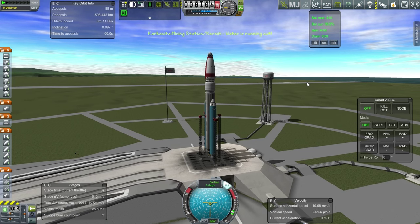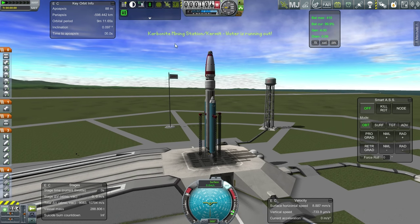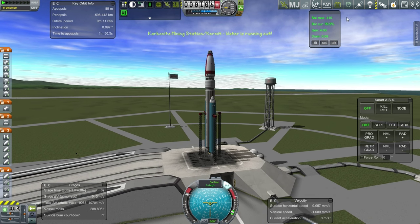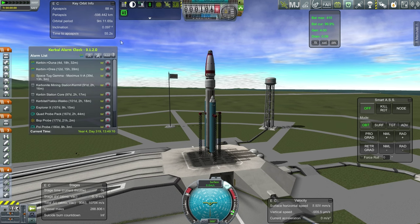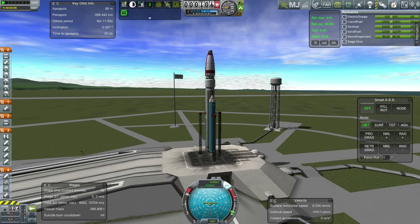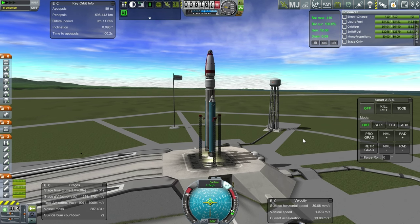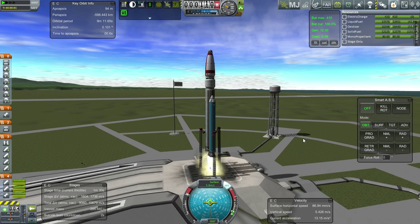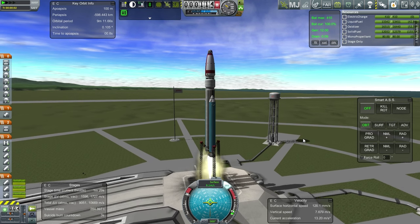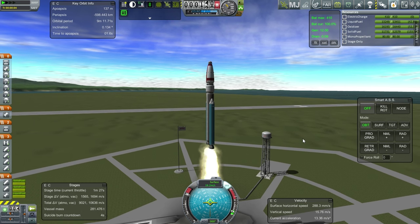Okay, here we are. SAS is on, throttle is up. The carbonite mining station has water running up, but that's only because it has a whole lot of water - we're not scheduled to refuel that for another 91 days, so it should be alright. Everything looks like it's a go. Let's get the resources up and launch. Okay, looks like a good start.